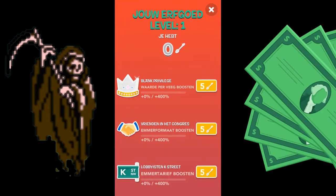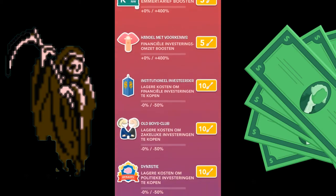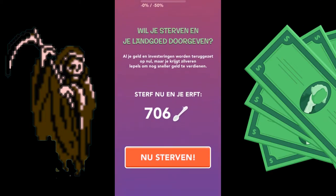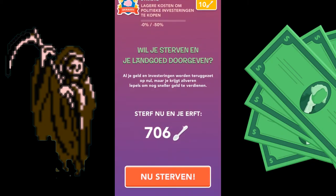I'll give a free translation here. Basically, in green it says: do you want to die and pass on your heritage? So what this would do, if you click this big red button right here which says 'die now', is all investments you did are reset to zero, but you will get silver spoons to invest in boosts.